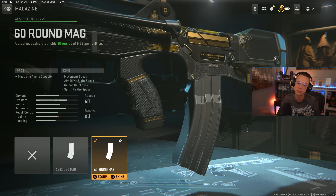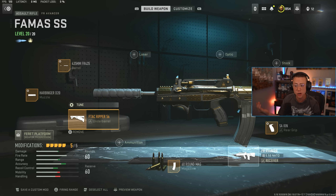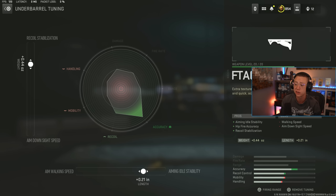...you're in a squad fight, the 60 round mag is going to be the much more clutch and necessary option. So I'd probably recommend 60, but you could use either. I then go for the Ripper underbail — pretty standard for stabilization and control, just works nicely. Tuning for even better stability and stabilization as well.